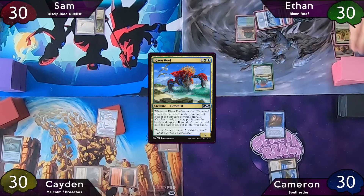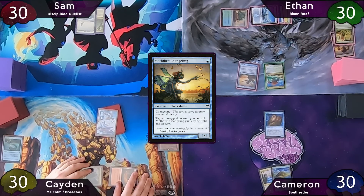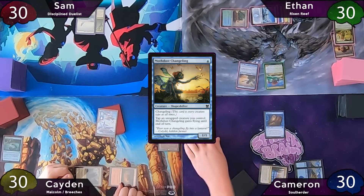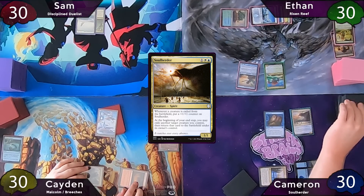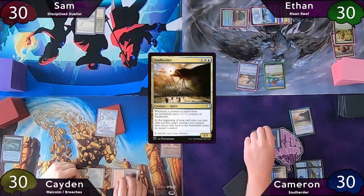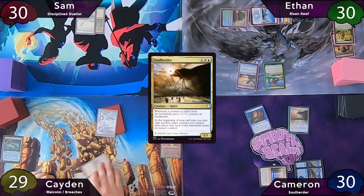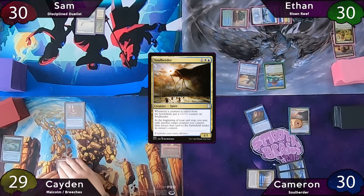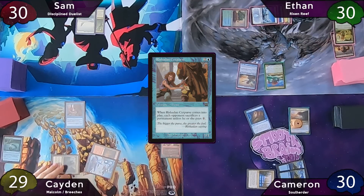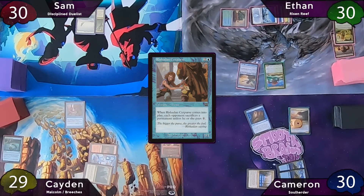Cameron plays an Island and casts Soul Herder, his commander. Path of Ancestry trigger keeps the card on top. He moves to combat, hits Caden for one in the air, and the Owl is blinked on end step, so Soul Herder gets a counter and Cameron scrys three to the top again. On Caden's turn he plays Island into Breeches and Cutpurse — Sam pays the one, but Ethan and Cameron are tapped out, so they both sacrifice their 1/1 fliers.